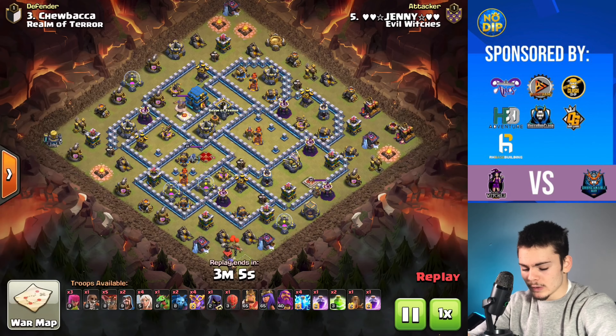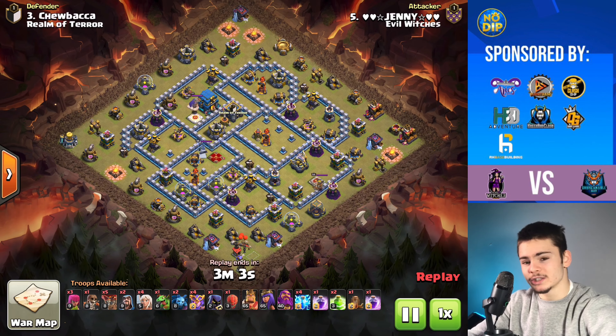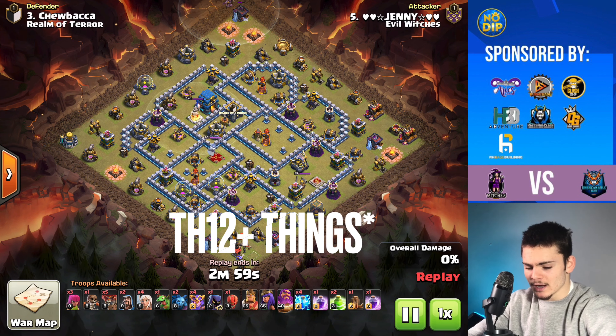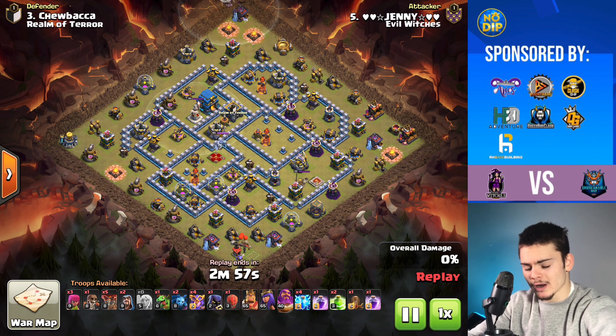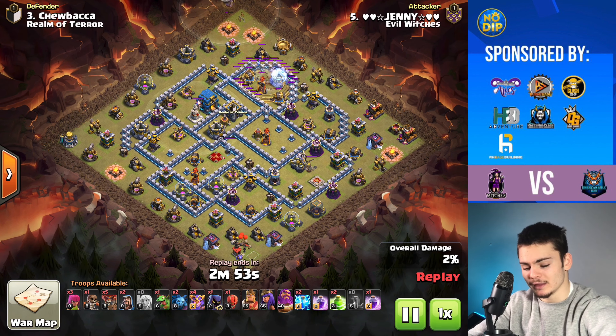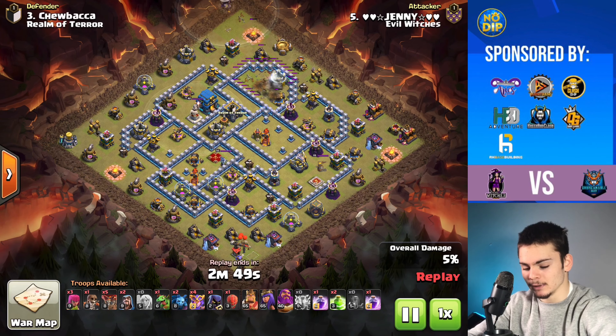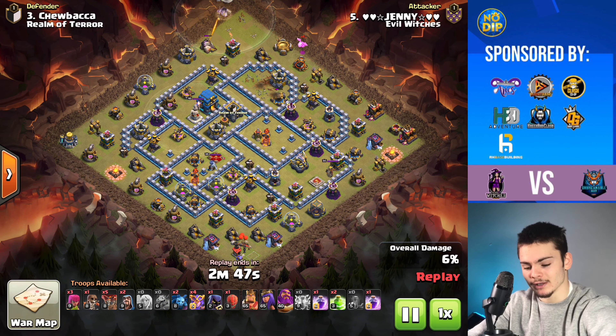We're going to be starting off with the Super Witch Smash. This is a really OP strategy and you don't need Siege Machines for it. Essentially, what you're going to be doing is starting off with a Warden Walkout near a Multi-Infernal Tower, and you're going to be zapping out that Multi-Infernal Tower and using the Grand Warden to help funnel just a little bit beside it.